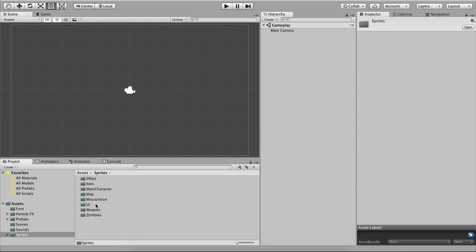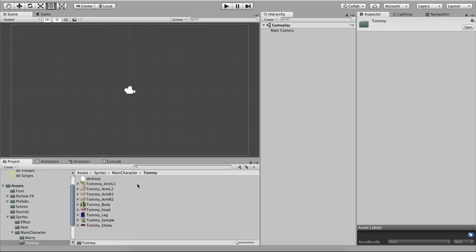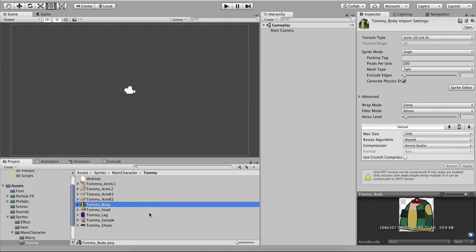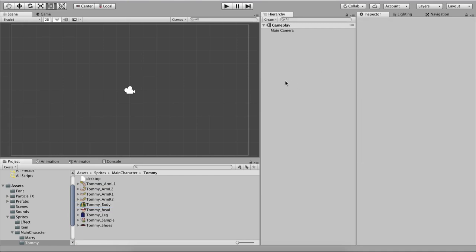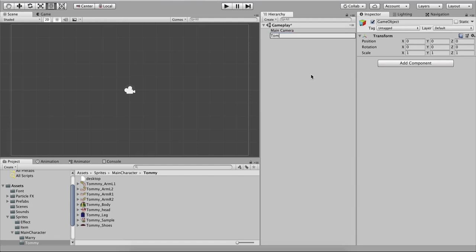Now we are going to create our player. Inside the Sprites folder you have the Main Character folder with Mary and Tommy — these will be our two characters. We start with Tommy. He has left hand, right hand, body, and so forth. We need to put these pieces together. I'll right-click and create an empty game object — this will be our Tommy parent game object.